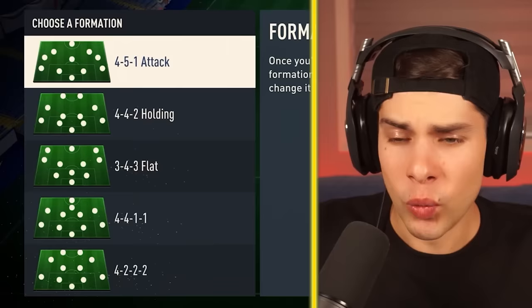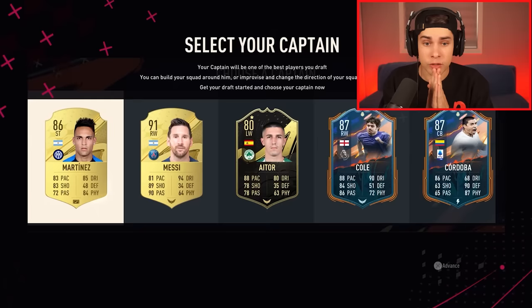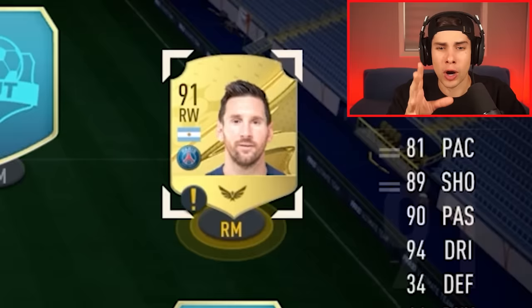What formation are we taking? What formation is the worst one here? 4-5-1 on attack — I feel like I never use that one so it might be a good idea to start with this. Okay captain — who's gonna be our captain? Messi! Oh my days. First FUT draft and we already get Messi as a captain. He already doesn't even have the proper position, so he already has zero chem.